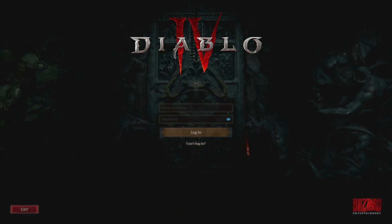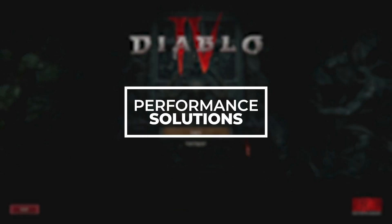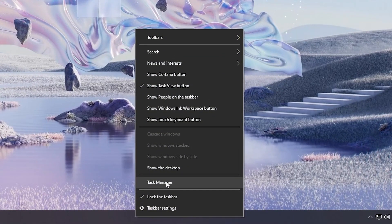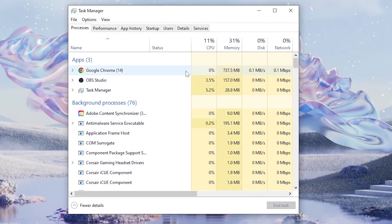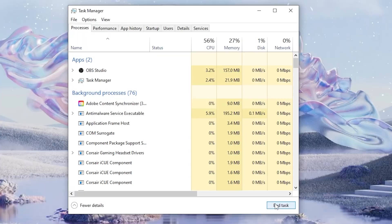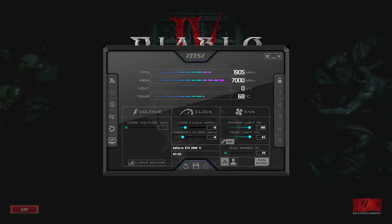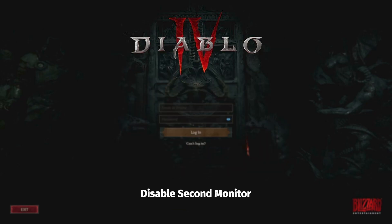If your game still crashes, try fixes that may affect performance. Close Background Apps — open Task Manager, go to the Processes tab, select applications running in the background that may affect performance, and click End Task. Try playing in windowed fullscreen. Turn off overclocking programs like Afterburner if you are using one. And if you are using a second monitor, disable it.